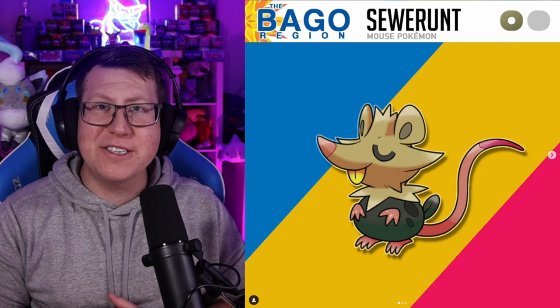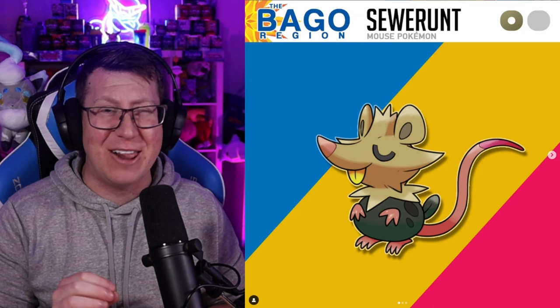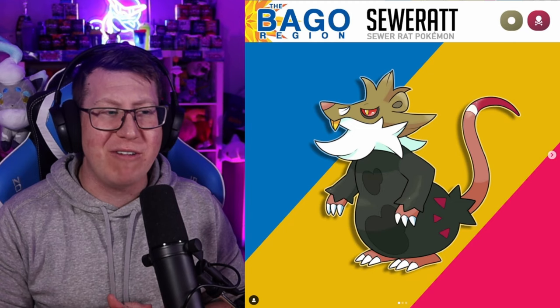Next is Sewerat — looks more like a rat than a mouse. What I really don't like is how yellow those teeth are, looks very gross, but I guess it does have the word sewer in its name. It then evolves into Sewerat, which almost looks like it's got a white beard now, which I think is pretty interesting.